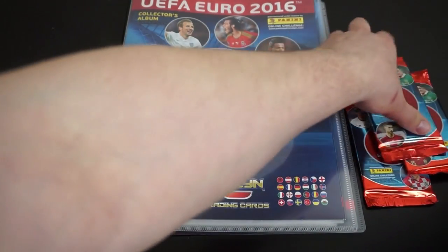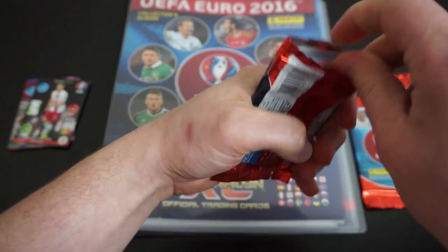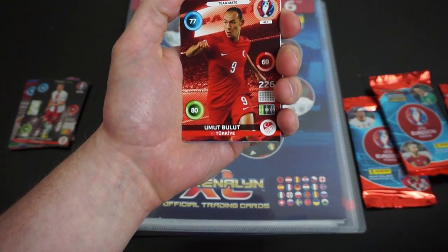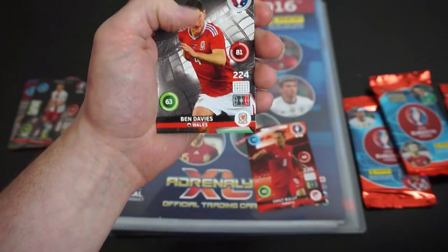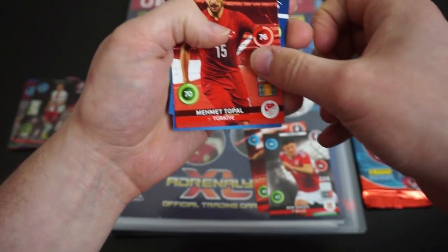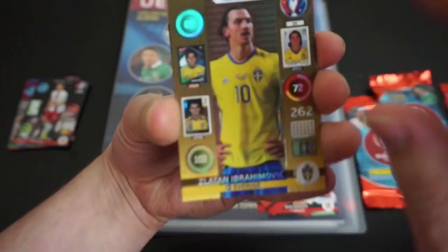I butchered those names quite a lot, I know, but this was just seeing what players we actually get. I'm hoping really to get the England players, obviously. Let's see who we get now. Umut Bulut, Turkish player. Ben Davis for Wales. Mehmet Topal from Turkey.